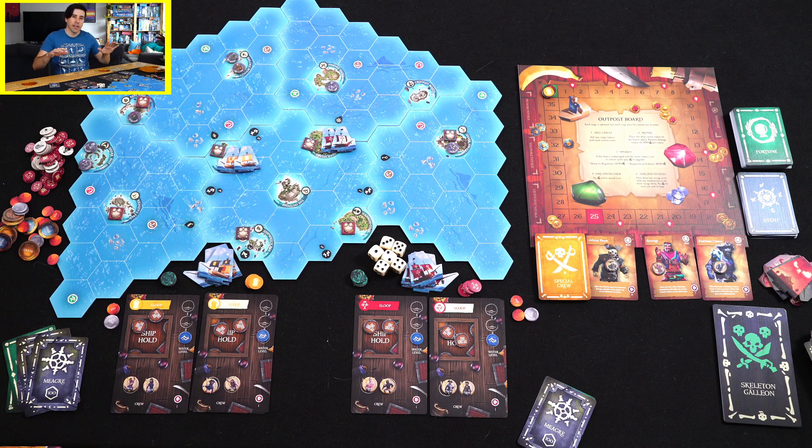Now we have an event card: Stormy Waters, which tells me the skeleton fort is going to be spawned — it's spawning on Cannon Cove. The skeleton fort is interesting because it's kind of an enemy but it's never going to attack us. What happens is it's a signal to everyone: come here, defeat all these skeletons and you'll get a big reward. So first things first — I grab two skeletons for it. Not a ton of skeletons are left in the bag, I guess because in a two-player game you take some out, but I'm also just having wild luck.